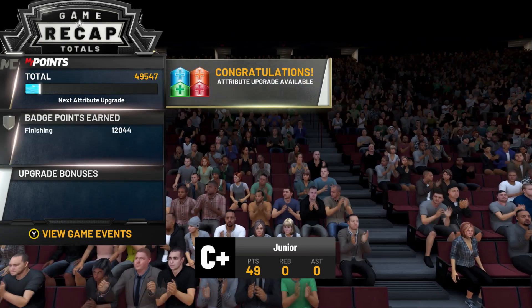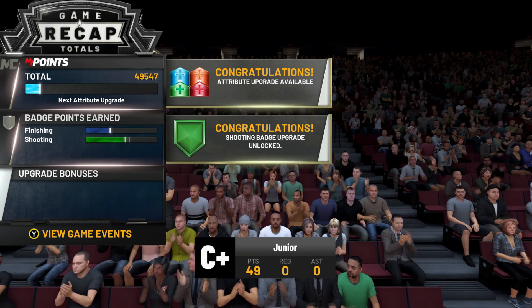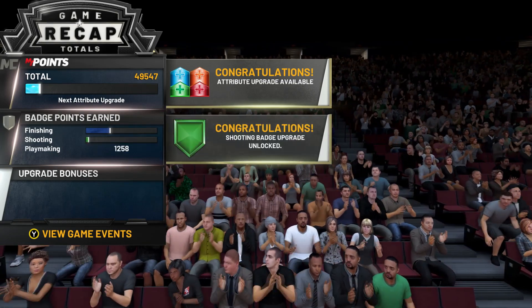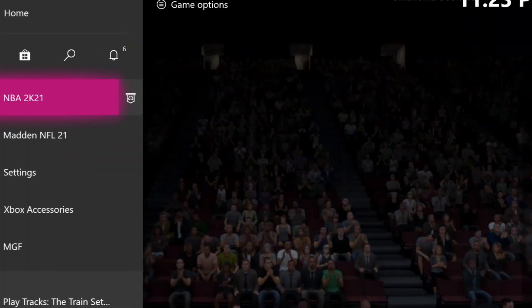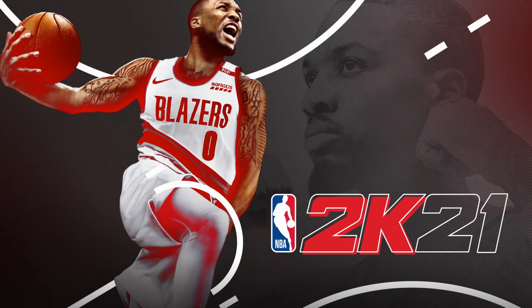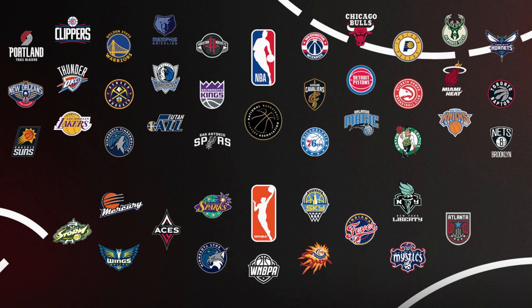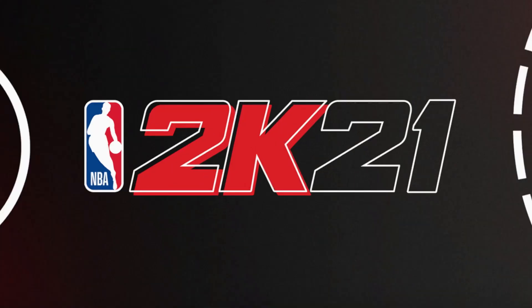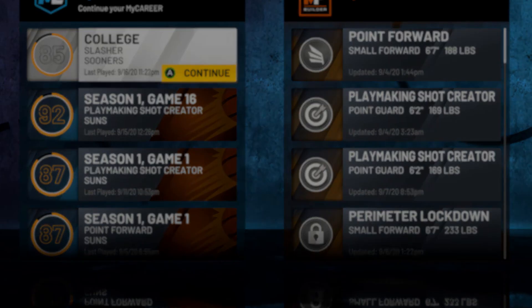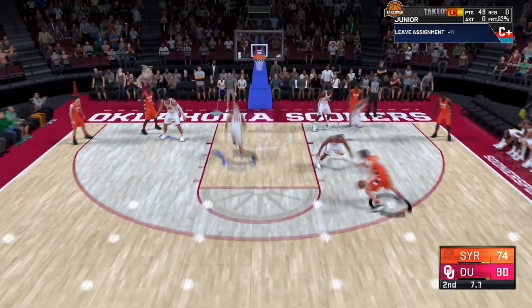If you want to get a head start on your badges, it's very important to quit the app right after the offense starts loading. If you guys were in college and wanted that head start, you could do this eight times then continue with the prelude. You'll probably get XP locked for one game, skip to the NBA, and have a head start with six or seven badges — some people only need that many shooting, finishing, and playmaking badges.